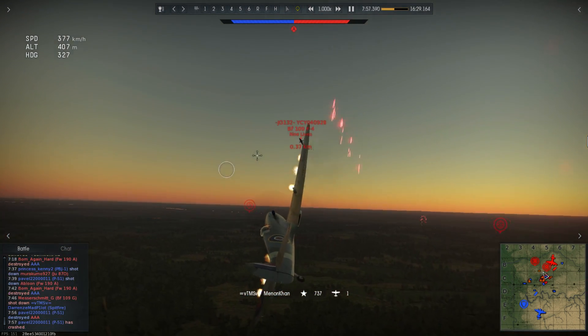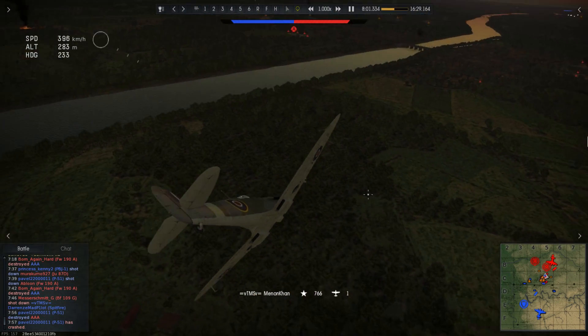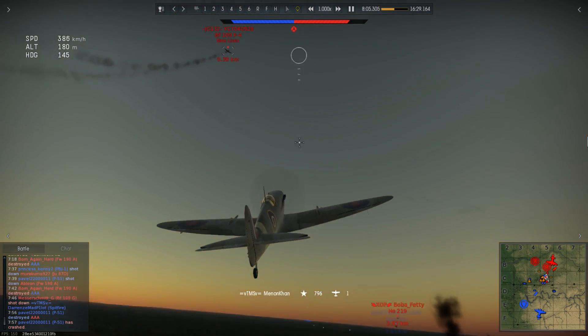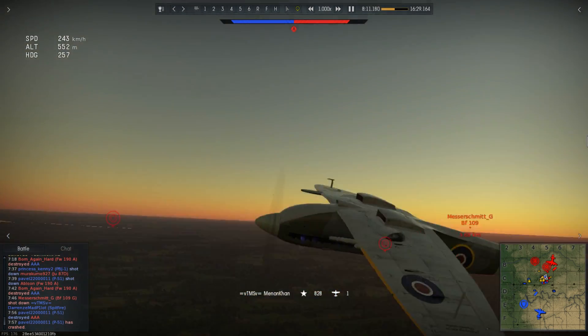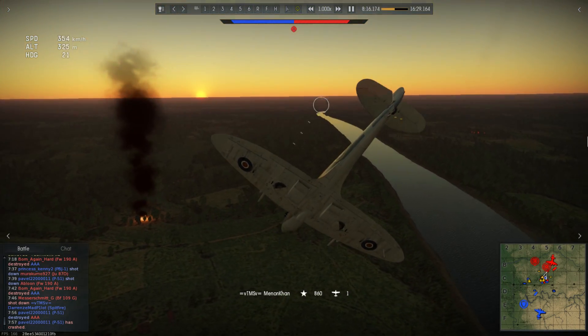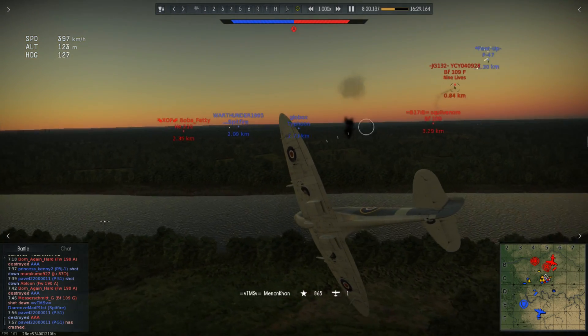Darren eventually gets shot down — I feel bad because I tried to save him and couldn't. I aim for one of them, get a good hit on his engine — he's trailing smoke. I put the plane back on a vertical, which I shouldn't have done, then put the plane into an inverted S because I know there's another 109 coming up toward me.